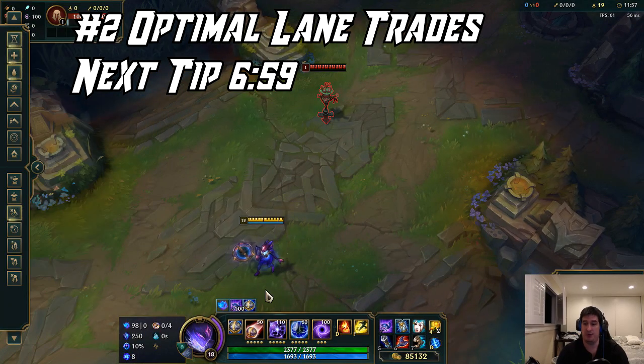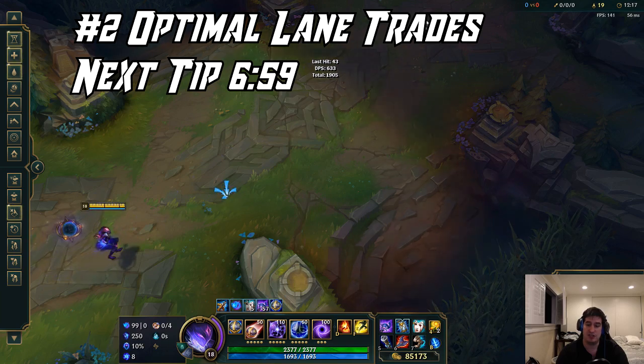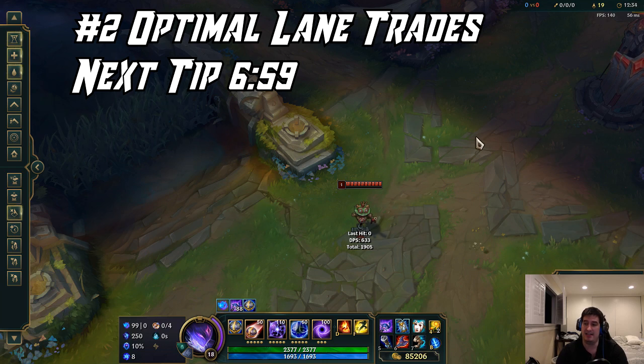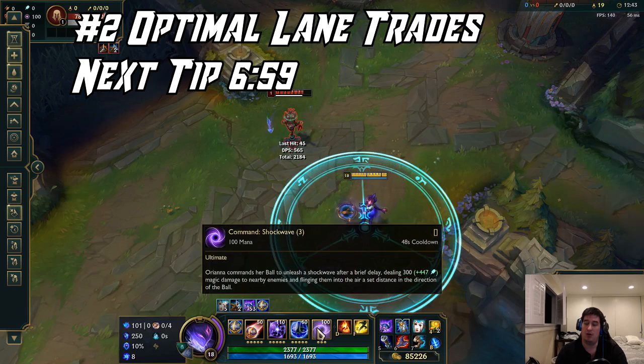Let's jump into tip number two. I want to go over two different ways you can approach trades. The first is against a lane opponent with a lot of turnaround potential, something like a Zed or a Fizz when you're equal or they're ahead. How you want to play this out is auto QW auto into an E, and then any return damage you're going to have your shield to protect you. The second type would be an aggressive lane trade where you want to be kiting them toward their tower, since that's the direction they'll most likely retreat. If they fade to the bushes it usually means they're trying to bait you in. For an aggressive trade you want to do auto, move, QW, auto, then E, and use your ultimate as you see fit.